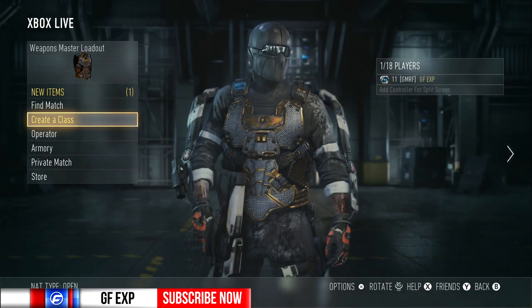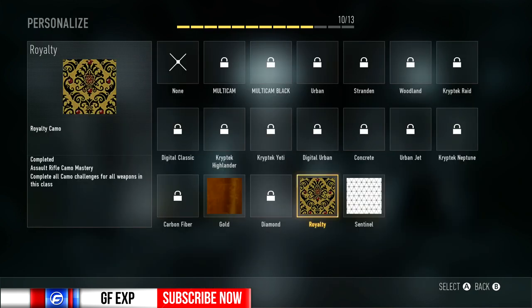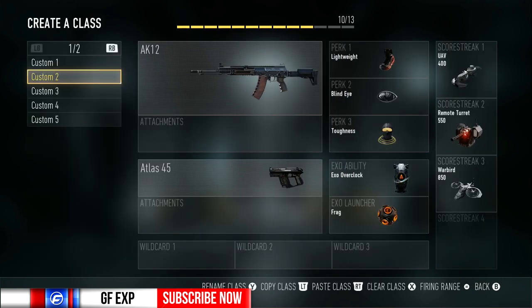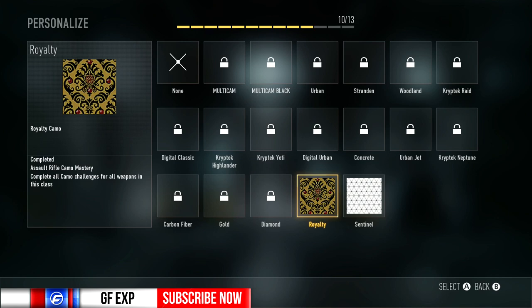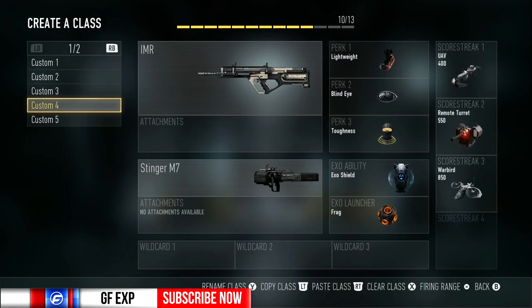Because if we go here and look, I don't have all the battle camos — as you guys can see, I'm missing Woodland and Carbon Fiber. I don't have any for the AK-12, I don't have any for the ARX, and I barely have any for the IMR.